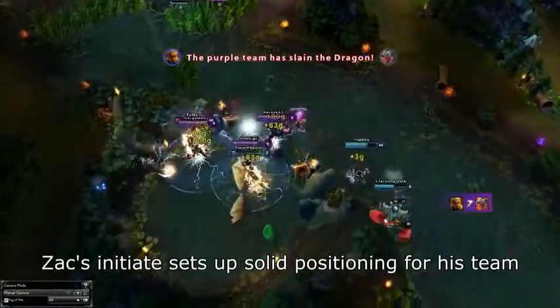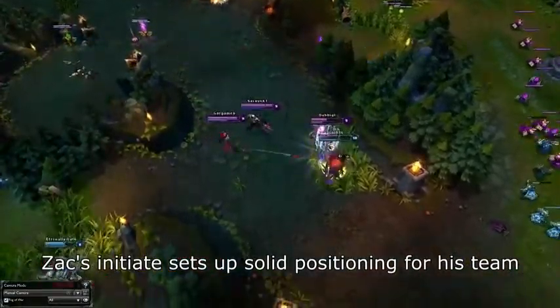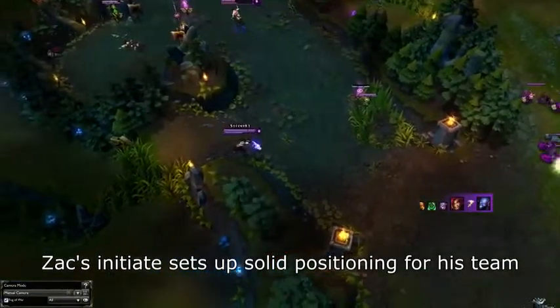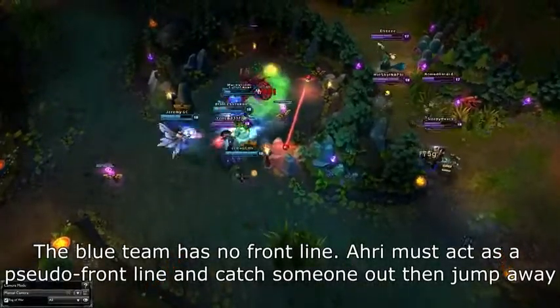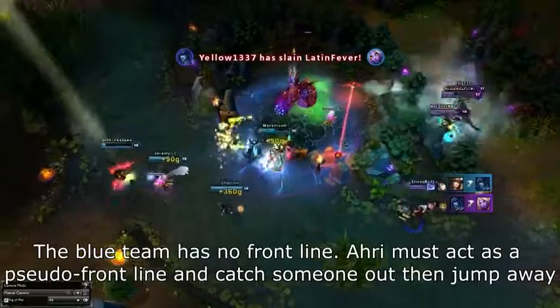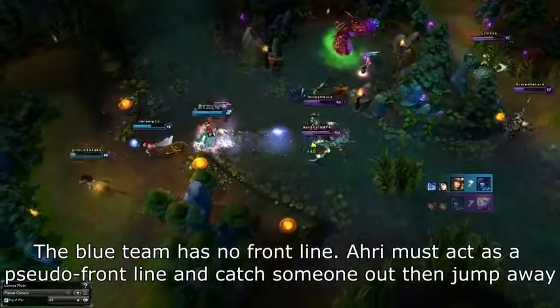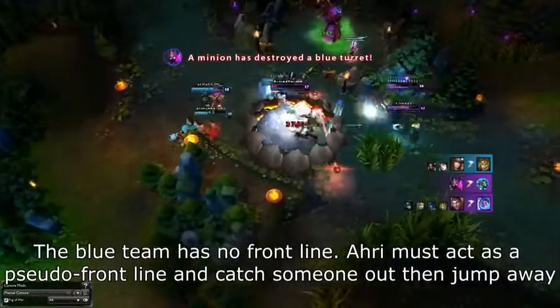For example, a champion like Jarvan often needs to be in the front line because of his incredible diving potential, tankiness, and ability to initiate fights, while a champion like Jayce might want to stay in the mid line so he can survive and still do tons of DPS. It's important to note that not every team comp has all three lines. Many team comp positions are missing a mid line, and some are even missing a back or front line. You need to analyze your team and position accordingly, which brings me to my next point: positioning.